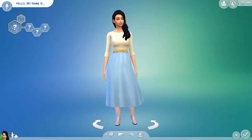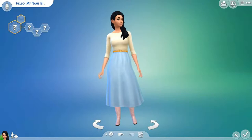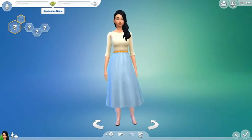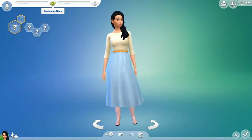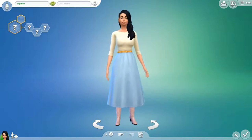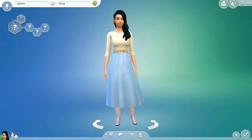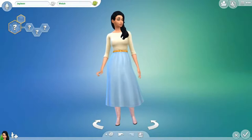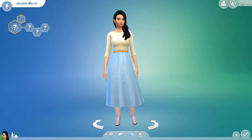Hey guys, Tulu Simmer here. Today I'm going to be doing my first sim video. So this is our girl here, and I think I'm going to start by choosing a name for her — just a random name because I can't think of anything right now. We'll go with Jaylene. Now we'll pick her last name — Welch, actually I'm going to change that to Welsh.